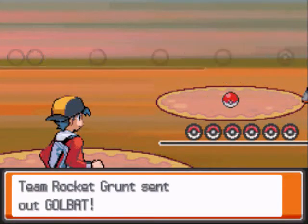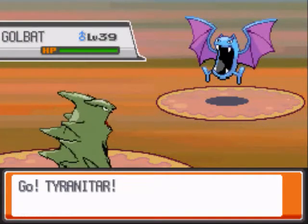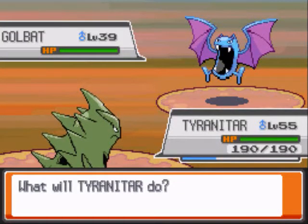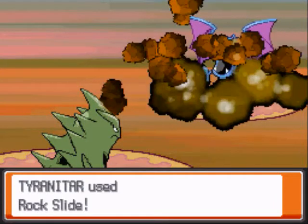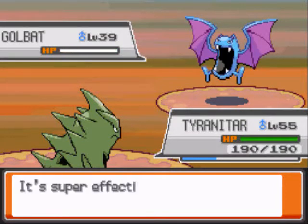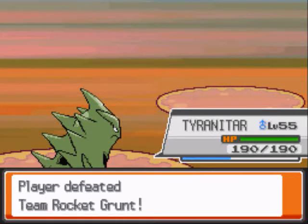He sends out a Golbat at level 39 with moves like Bite, Poison Fang, Wing Attack, and Air Slash. We go for a Rock Slide and kill the Golbat. This is the final Team Rocket battle ever.